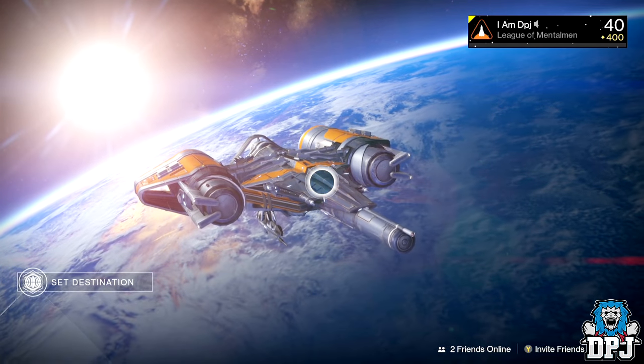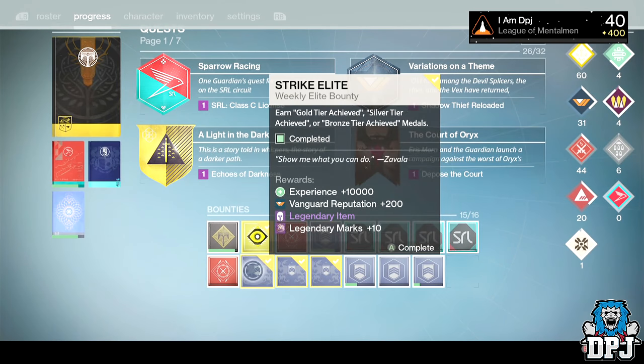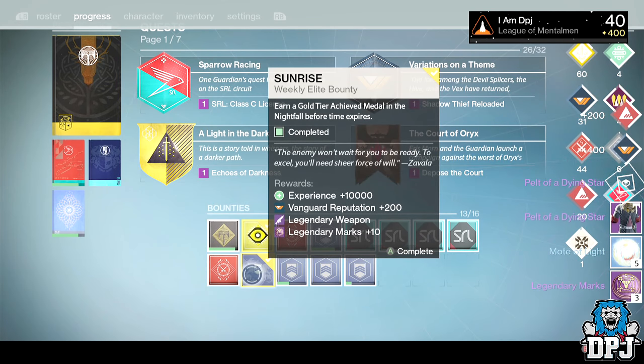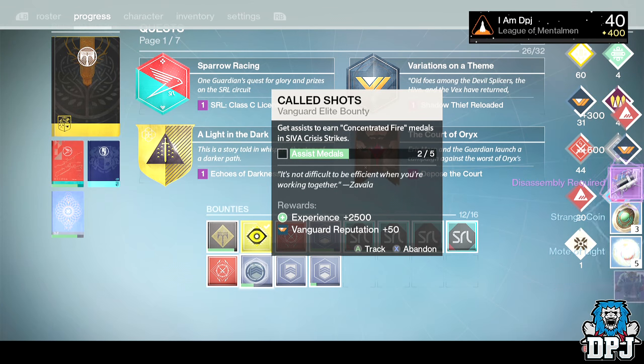Okay guys, so I am on my Warlock. We're going to start again with the armor bounties. I've got the Power of a Diamond Star. I've got Power of a Diamond Star again - what a surprise. Please, please, please... No.